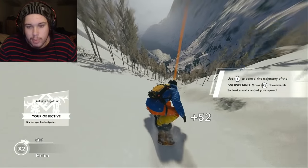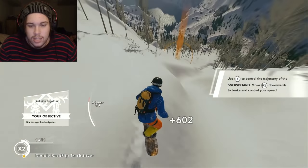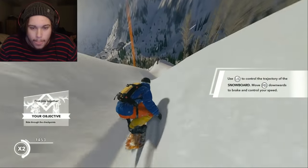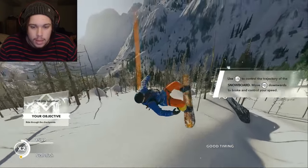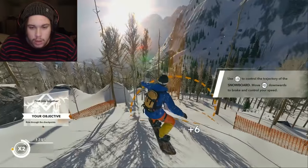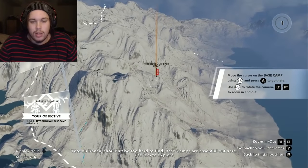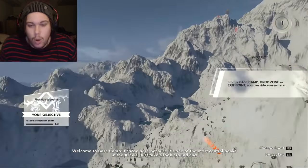This game looks a hundred times better than Snow, but Snow is also free. Yo guys, that was amazing! Alright, we gotta hit another jump here. Come on — backflip, backflip! I guess that was a backflip. Shifty — oh, can we shifty then grab? Not bad. Mountain view! Base camp — I like that we have base camps. That's something I was really stoked on — the whole map, because that was really exciting.